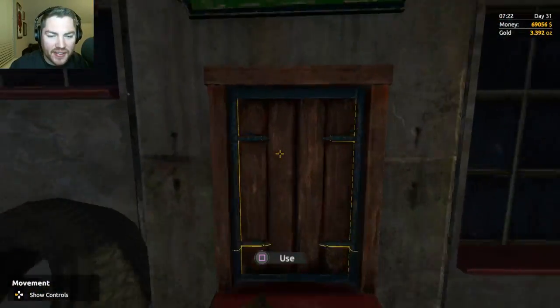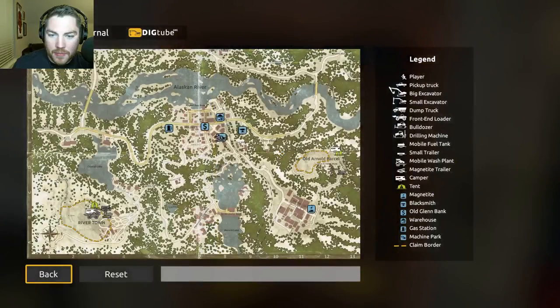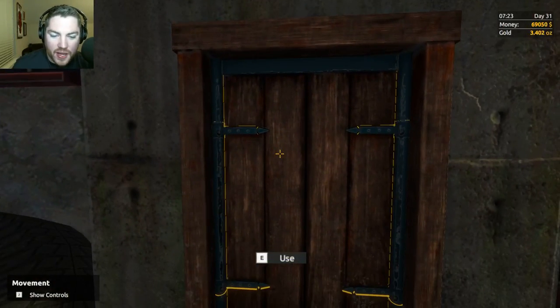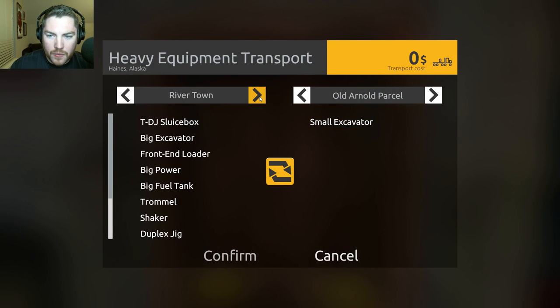Let's go ahead and buy all this stuff. I think I already paid for it, so we just have to move it. I think I'm in Pine Valley — Rivertown, I mean. Let's go ahead and get it all moved over to Rivertown. So Rivertown — I've got to go to Storage Space, Conveyor Belts, Dump Truck. There we go, now we've got to head over to Rivertown.